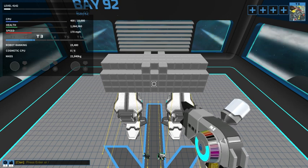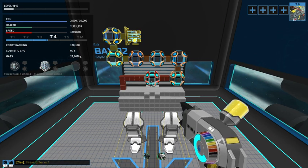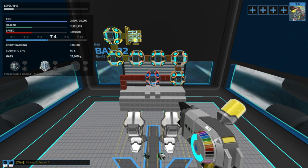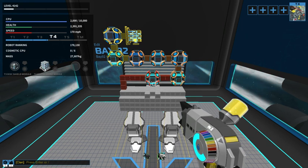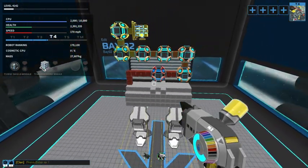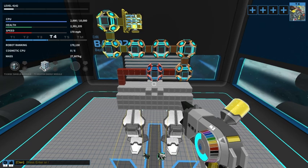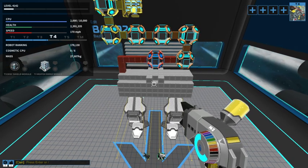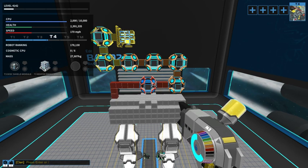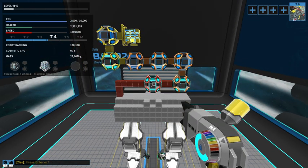I'll be back in just a bit and I'll have some cubes added to this bot. I'm back and I've added the remaining 1600 CPU to the bot. Our previous health was 1,064,960 and our new health is 2,391,335. So roughly 45% of our health is on the bottom with the mech-likes and the heavy cubes, and the remaining 55% is up top with these modules, because the blocks on the bottom have more health per CPU than the blocks on top.